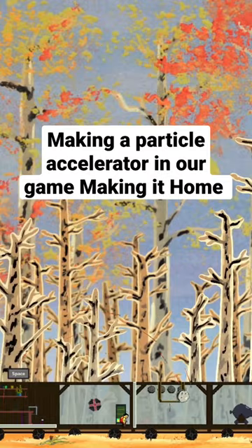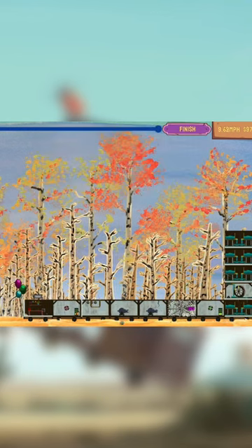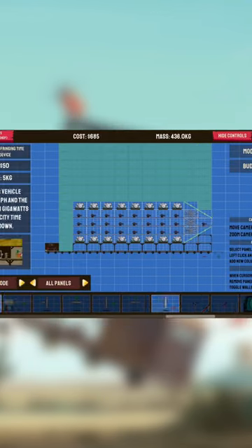Spiderwebs accelerate your vehicle when you hit them with something, like boulders. In one of the patches we added gravity wells and anti-gravity wells which affect the boulders, so we can use these to make like a particle accelerator.